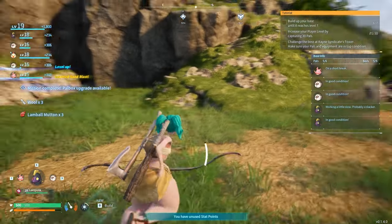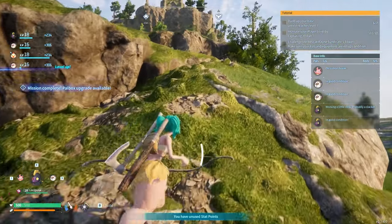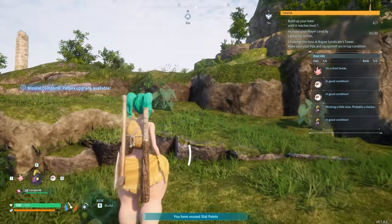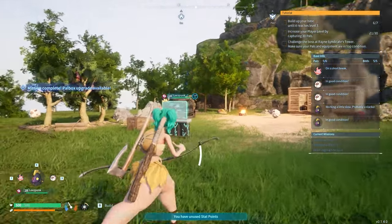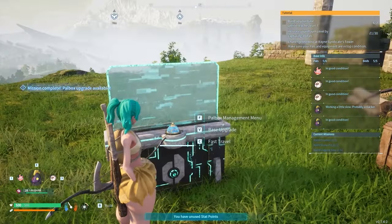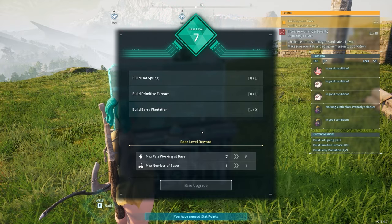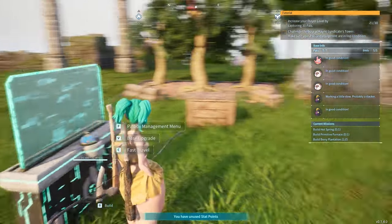Oh wow, we can actually build all the way down here? That's crazy — I didn't realize the border was so big. Build a hot spring, a primitive furnace, and a berry plantation. So let's go to food — berry plantation. I need more wood. Of course, I always need more wood.